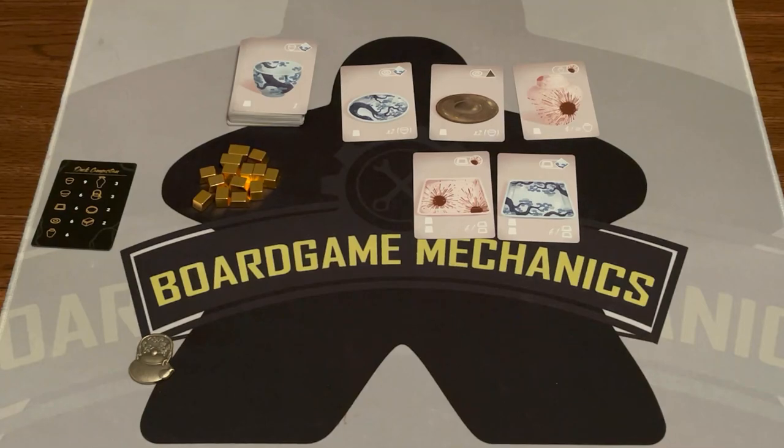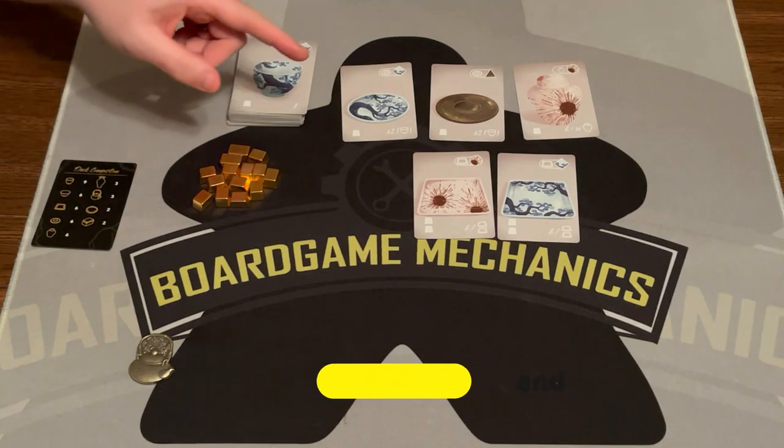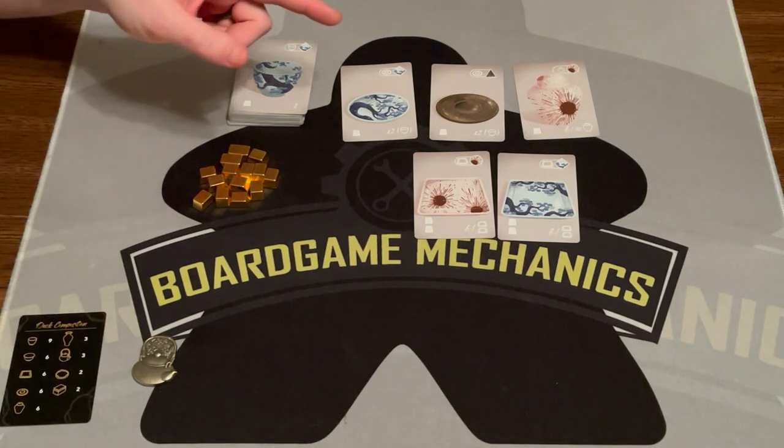Here's a game of Broken and Beautiful, all set up for two players. Setup couldn't be easier — you take the deck, shuffle it, flip out two times the number of players plus one cards, and give somebody the first player marker. That's it. Each player also gets one of these reference cards which tells you the breakdown of all the cards in the deck.